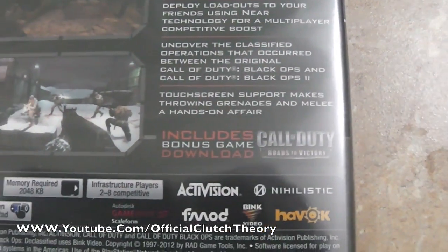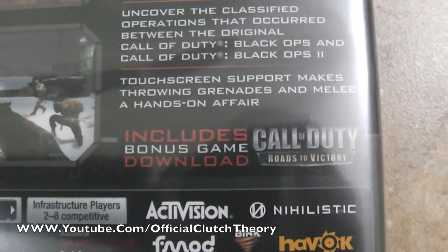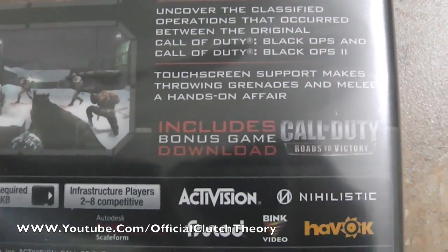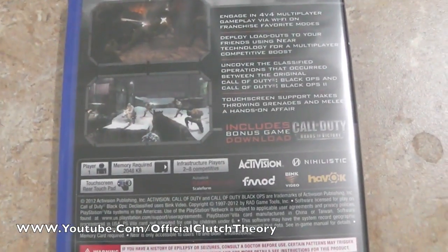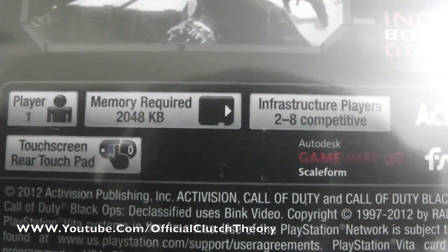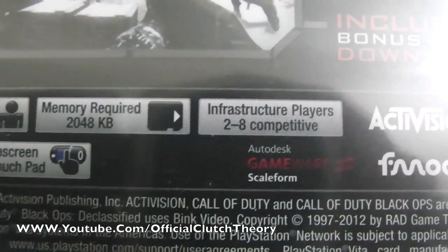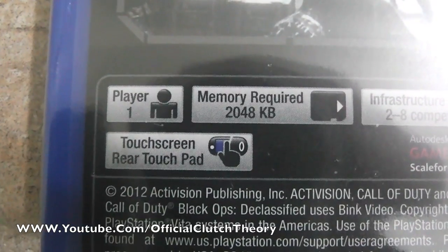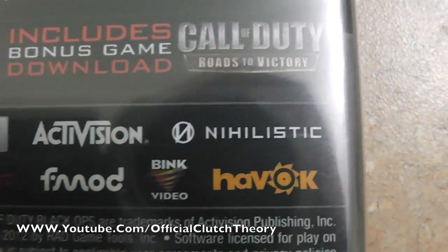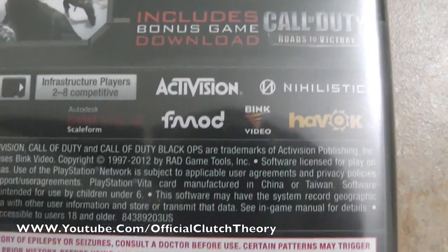As a bonus, they included a download voucher for Call of Duty Roads to Victory — that game was for the PSP a few years back, so you get it free if you buy this game. Other features: it's one player, memory required is 2048 KB, infrastructure online players is 2 to 8 competitive, and rear touchscreen/rear touchpad compatibility. It's by Activision and Nihilistic, which is the company that worked on Resistance Burning Skies for the PS Vita as well.